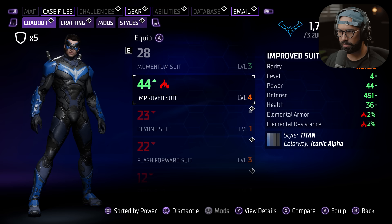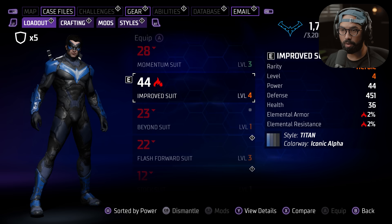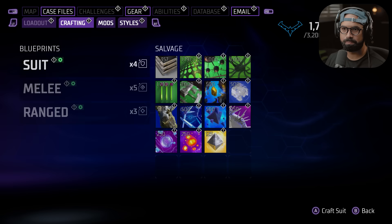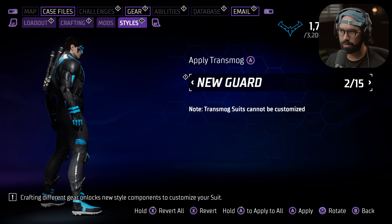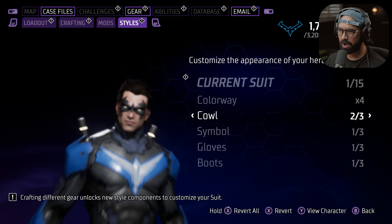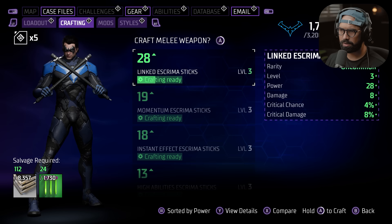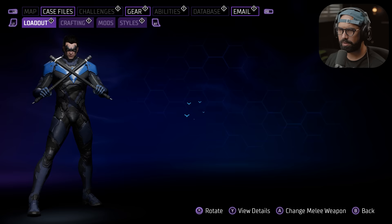We'll go here into the aerial damage section — elemental armor. Oh my god, did we just — alright cool! We just kind of changed the color wave a little bit. That is so sweet, man. Yeah, I like this mask better — a little bit more discreet. Nice.